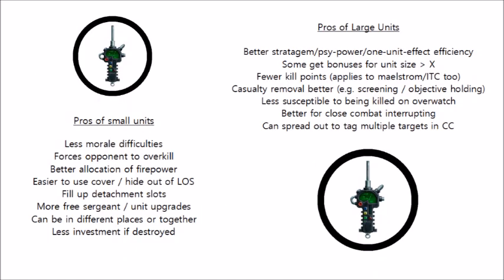Here we have a list of the pros of both types. Starting with the advantages of taking multiple small units: firstly, they have less morale difficulties. If you only have a 5-man Space Marine squad there's a good chance they'll never fail a morale test even if they take 4 casualties. If you compare this to a 10-man squad they could potentially start losing some to morale because they have the option of losing 7 or 8 casualties in a turn. So multiple small squads will never really have to worry about morale but the 10-man one might.